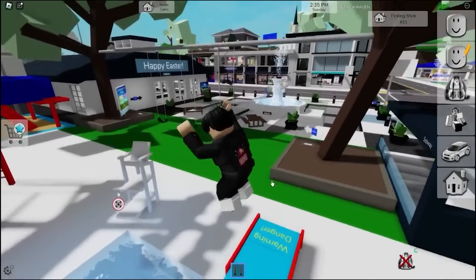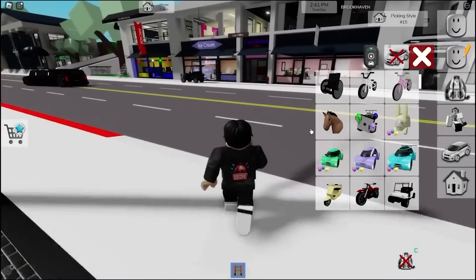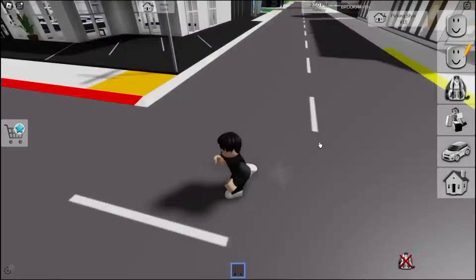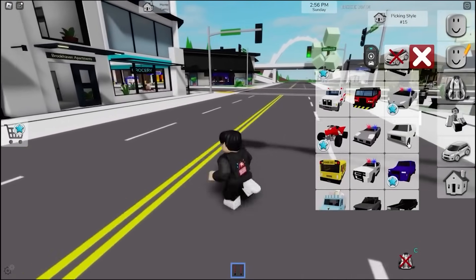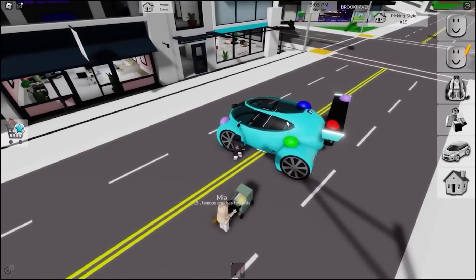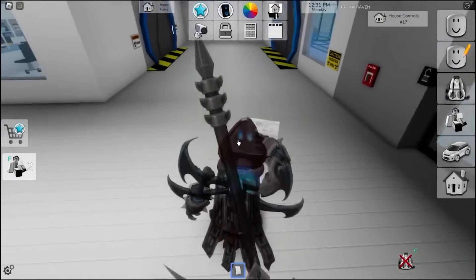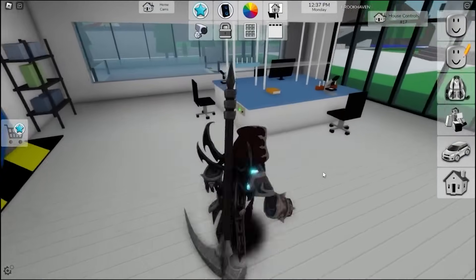People are also claiming there are different secrets inside the hunts themselves — that some normal Brookhaven vehicles have secret Easter attachments. This may be true. The Easter hunt vehicles specifically have the ability to add different decorative Easter features. Press this and you can add decorations including special eggs to some vehicles. Also spotted: a paper on the ground that reads 'subscribe to O1G on YouTube.'